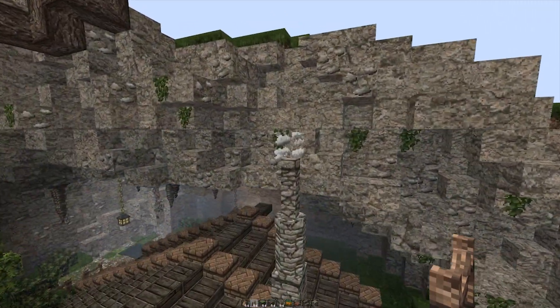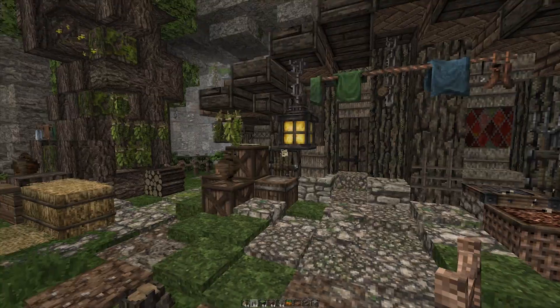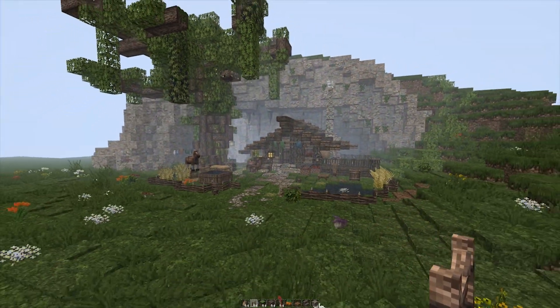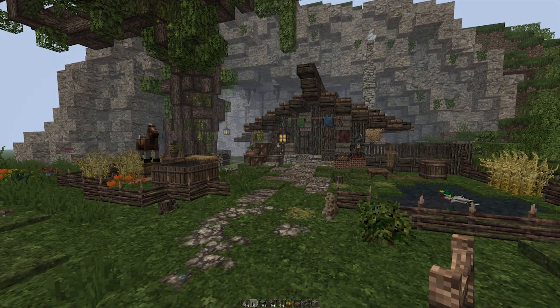We have animated smoke, animations everywhere — from flies to bees. Just check out this beehive we have hanging from this tree. It makes everything come to life. This is Minecraft beyond Minecraft.